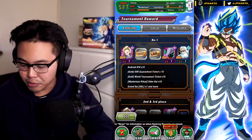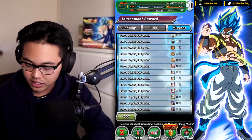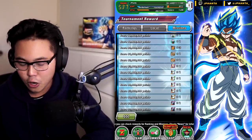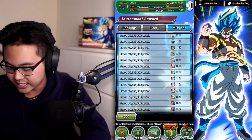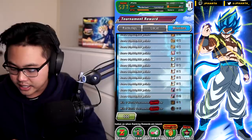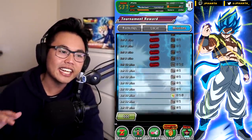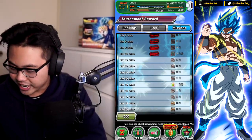With the missions exactly the same as last time, if you get to the 23 million points section you get a free copy of the INT Android 18. My goal is just to get to 23 million and then drop out — I don't need any of the Kais. I just want the tickets so we can do a summoning video in tomorrow's video.